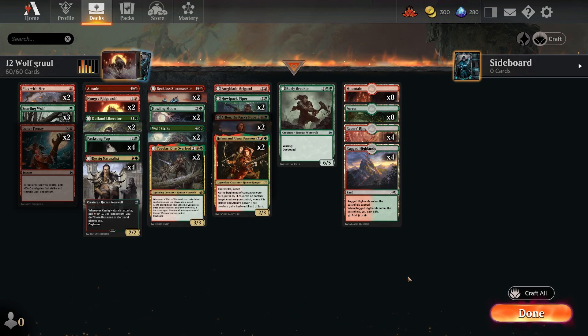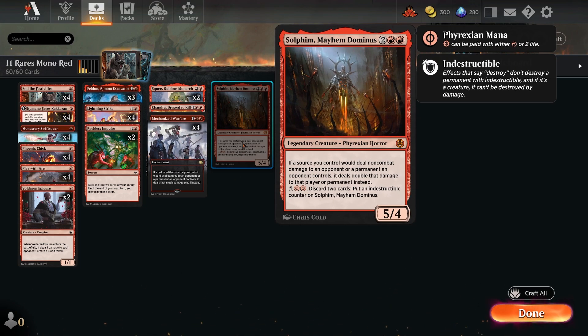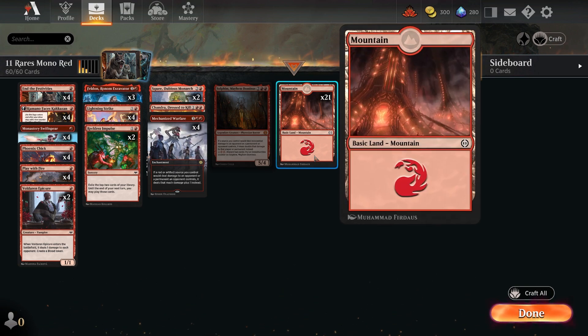With 11 rares it's the ultra-consistent mono red — one of the best decks in standard. You either love it or hate it, but mono red is very good with a very low mana curve and lots of one-drops. It has a new addition from the new set: Solphim, Mayhem Dominus, at the top end as a one-of. It's a 5/4 where if a source you control would deal non-combat damage to an opponent or permanent they control, it deals double that damage. You can also pay one Phyrexian mana and discard two cards to put an indestructible counter on it.